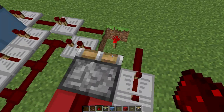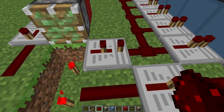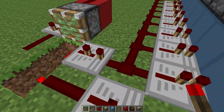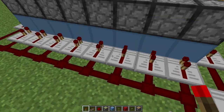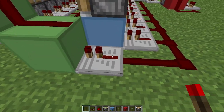Once you've done that, what you need to do is go on over here and set this to the first setting. I'm going to go by settings instead of ticks, because settings are a bit easier to understand for people who are new to Minecraft. From default, you right-click it once. Then go over here, and from default, you right-click it twice.